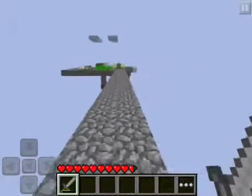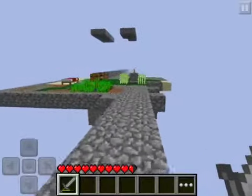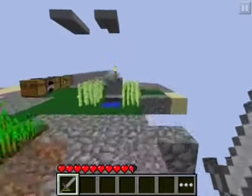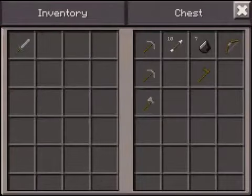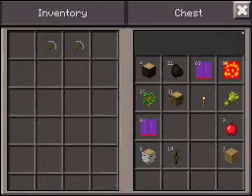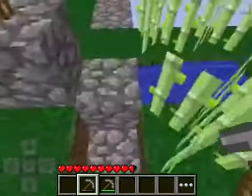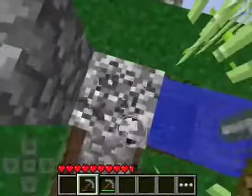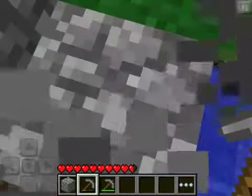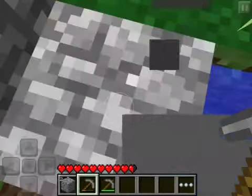So we need to get building on a mob grinder, because I have absolutely no idea how I'm quite going to work that. Let's see if we have any cobblestone. We do not. This is most assuredly going to be an exciting episode. We are getting cobblestone.